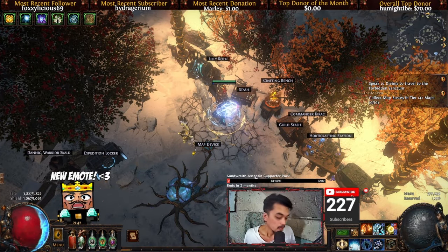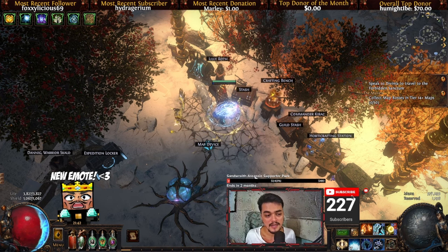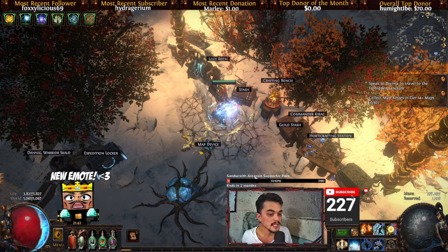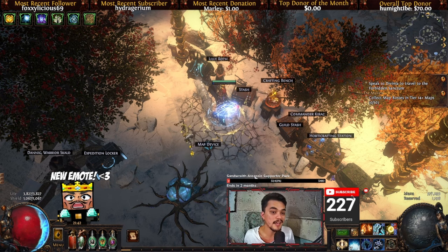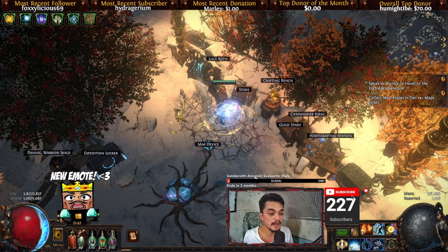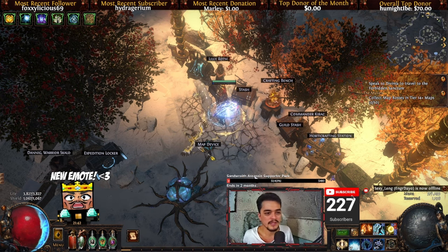With all of that out of the way, would I recommend the build? Well, yes and no. Yes, if you want to have a unique way to start the league and basically open up the Atlas and get your maps done. With this kind of build I was able to run all of the Atlas maps without that much of a problem. Cannot regenerate isn't a problem for us because we can leech anyways. And maps where you cannot leech is okay because we have Pious Path so we can regenerate. It'll only be hard to complete if you have both of them in the map, which is pretty rare anyway.